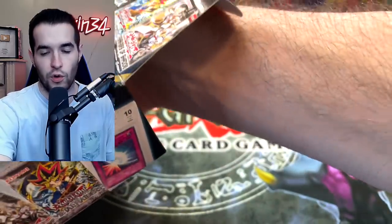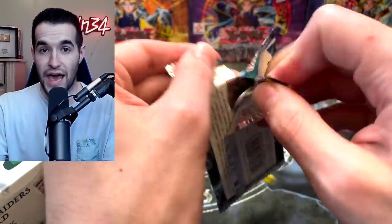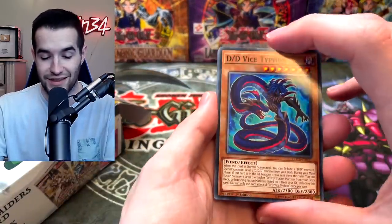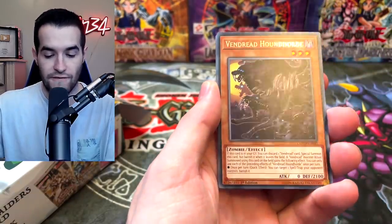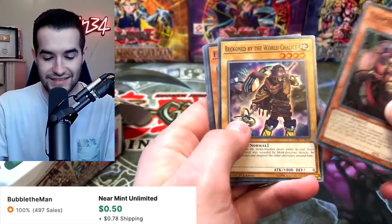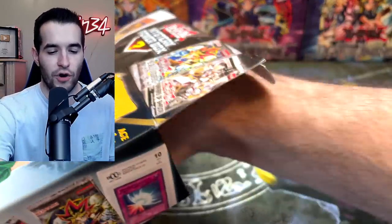On to the final pack before the graded reveal, and then we have one whole other box. We have another Code of the Duelist — now I'm remembering you get like two of these per box, which seems bad. But now that we have three fifths of the gadgets per box compared to the current one, it doesn't seem as bad — still pretty bad though. Boogie Trap, Air Cracking Storm, Vendred Hound Horde, and Trap Tricks Mantis. Mac and Stack Reviver. Not the best packs in here, but we do have our graded card.